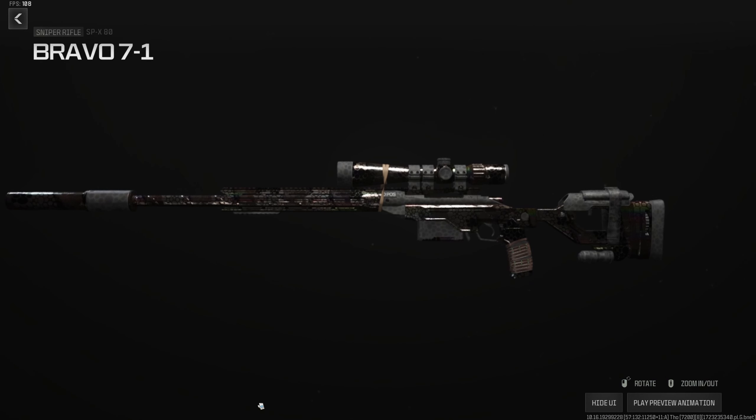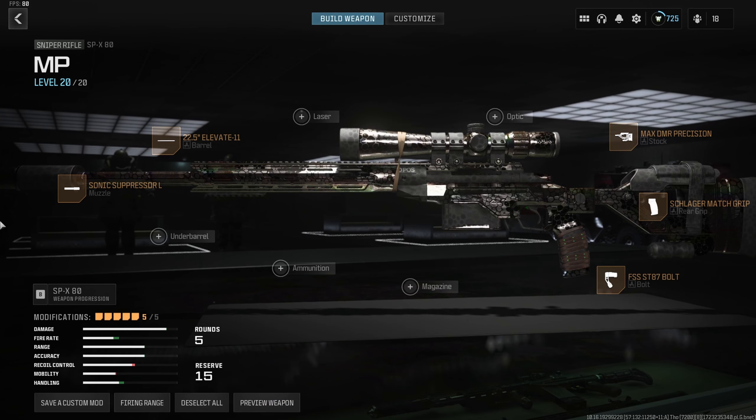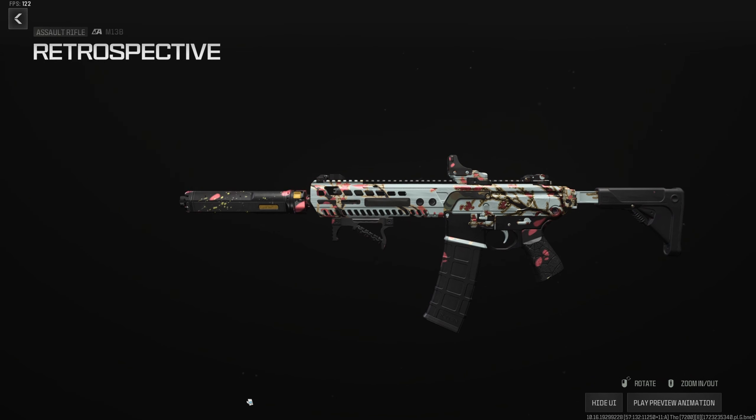Now for snipers. I'm currently using two, and I'll give you both. Number one: the SPX 80 is the best sniper in MP, bar none — especially in Search and Destroy. For this build, use the Sonic Suppressor to up range and velocity. The 22.5-inch Elevate Barrel to up ADS and make this gun snappy. Don't worry about the slight range loss — you'll one-shot anywhere above the waist at all times. DMR Precision Stock for stability, Schlager Match Grip to up ADS and sprint-to-fire, and the ST87 Bolt to get shots off as fast as possible.